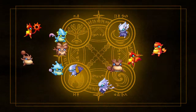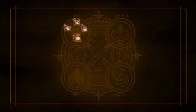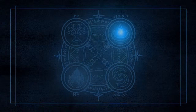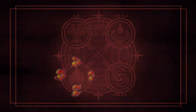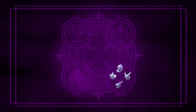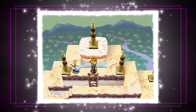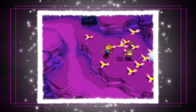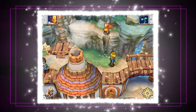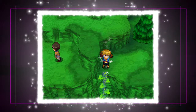Djinn are creatures that belong to one of four elements: Earth, water, fire, and wind. They are found in the wild, and they can be hard to capture. Many are hidden, but even those in plain sight are hard to reach. You'll need to use your powers and your wits to reach their puzzling locations.